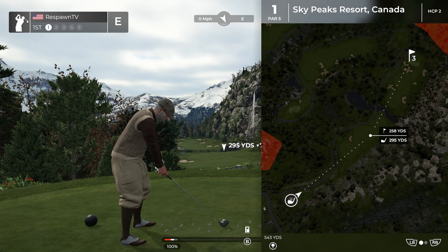Hello everybody and welcome back to episode 2 of our tutorial for PGA 2K21. Today we are going to be covering a topic that many people may know but a lot probably do not, and that is how to calculate elevation. We are at the gorgeous newly released Sky Peaks Resort in Canada made by Mr. Arctic Fury himself, and this course works really great because there is a ton of elevation changes within it.